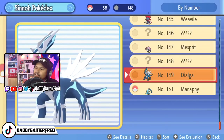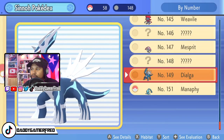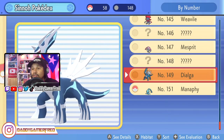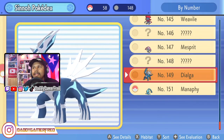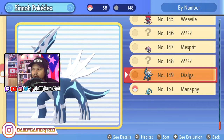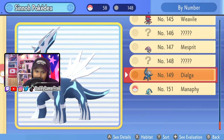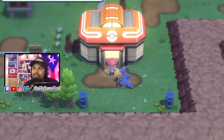No fear — you do not need to trade off your legendary in order to complete the National Dex, because all you need to do is have seen the Pokémon. In order to see the other box legendary, you don't actually need the other version of the game. So you want to fly yourself to Celestic Town.